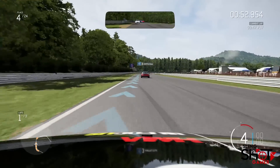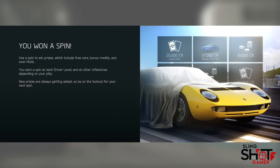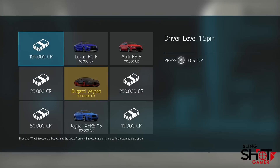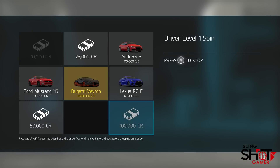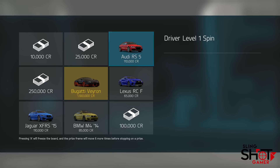One feature that Forza 6 has brought over from its Forza Horizon sibling is the concept of spins, which is basically a spin-to-win game you play after every level up. Most prizes are credits or cars, and I found it was tons of fun — but I mostly got credits or crappy cars.